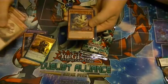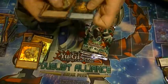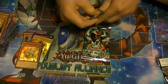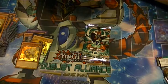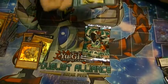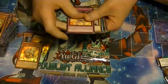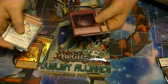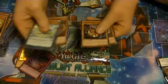Got Dogu as our rare, and Beyond, Earth of the Yang Zing — so probably not going to get an ultimate this box, that's okay. Four packs left, still need our ultra and our secret, hopefully Dante and Stellar Nova Alpha. Got a Perform Pal Turn Toad, and our secret is Time Space Trap Hole. So no Dante.